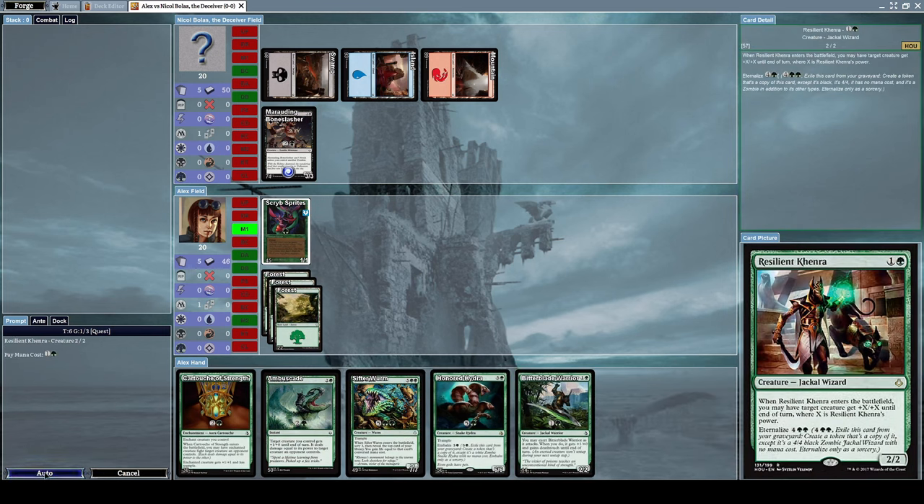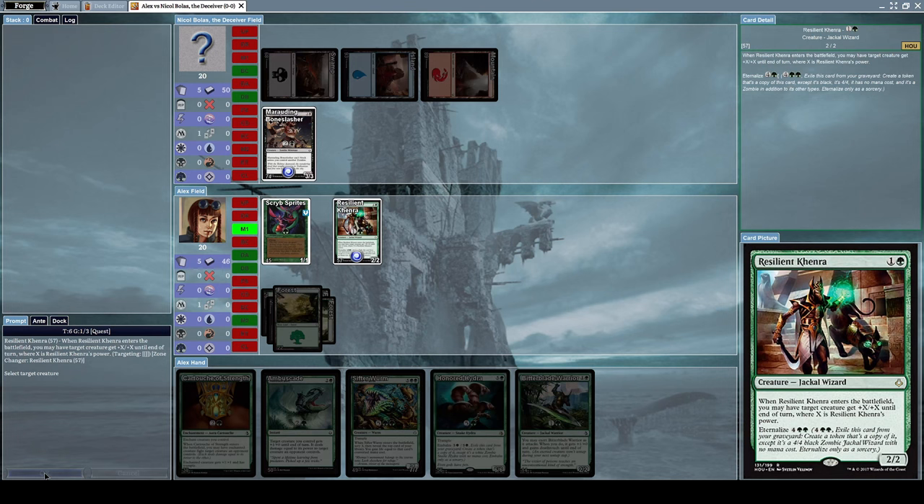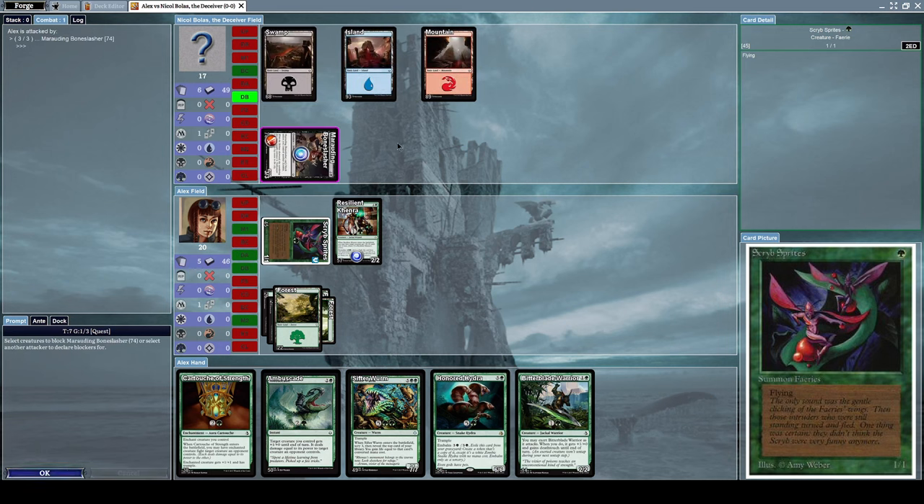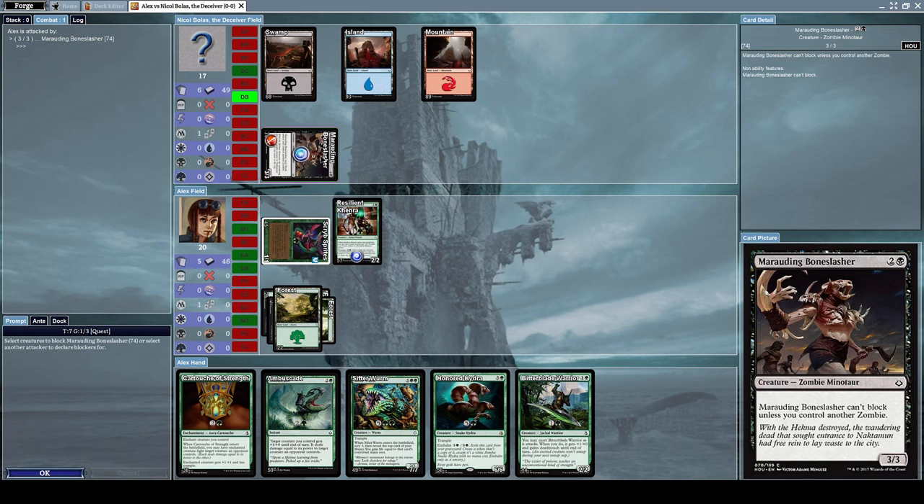Let's summon a Resilient Khenra in the meantime. Because I summoned Resilient Khenra, I get to choose a creature on my side of the field to get plus two plus two — I'll pick Scribe Sprites. Now I'll use Scribe Sprites to attack.